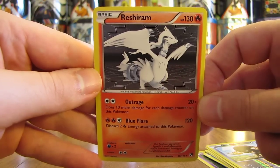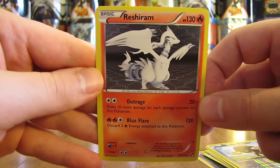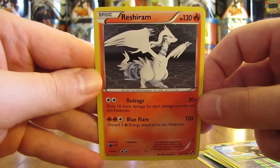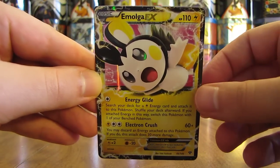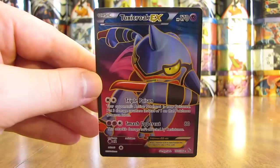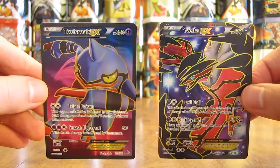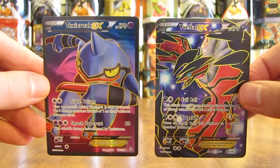Thanks everyone — I really hope everyone enjoyed watching me open these 14 Blister Packs over the past few months. Just to summarize: 14 Blister Packs, 3 Booster Packs per, that would be 42 Booster Packs overall. I pulled 4 Ultra Rares total and several holofoil cards. I set aside all the Ultra Rares: here's Zekrom from the Black and White Blister Pack, there's Emolga EX, there's Yveltal EX, and the final card is Toxicroak EX — both of these are EX Full Art cards. Overall, including all the holofoil cards, I had very good pulls. Only a couple Blister Packs out of the 14 had below average pulls; all the rest were either average or above average. Definitely happy with my pulls overall.